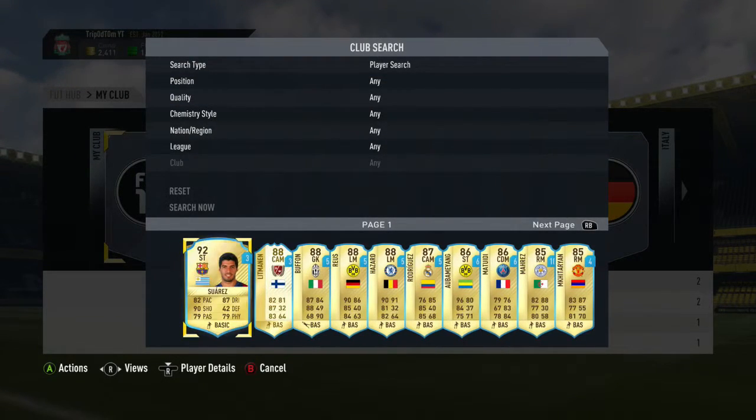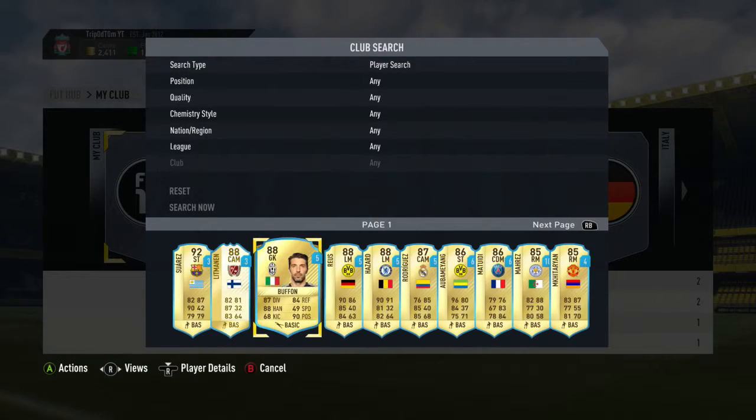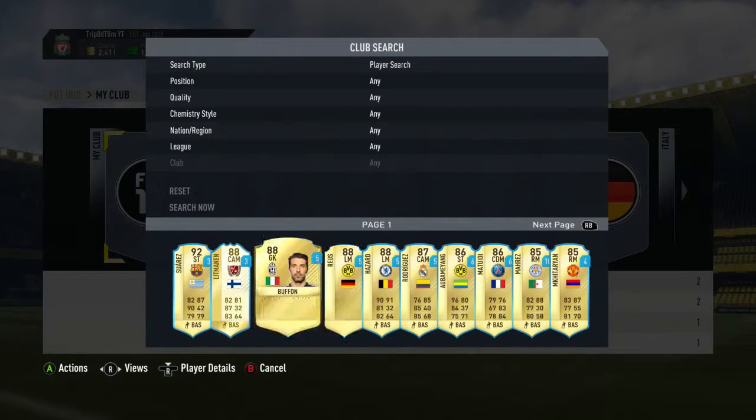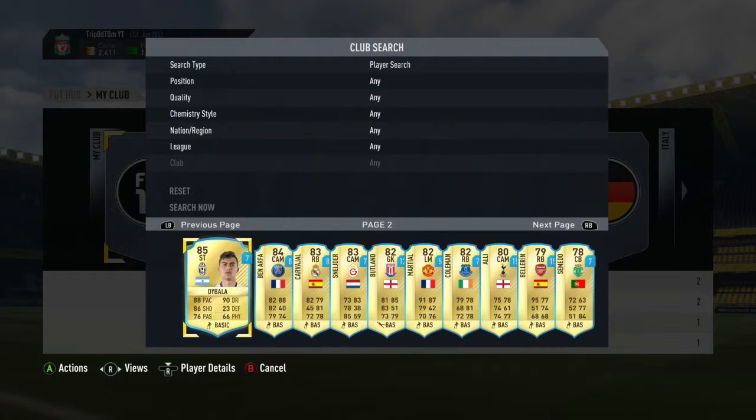Look at all that — Litmann, or whatever his name is, he's the only one of these I got out of like a loan pack. Actually I think I got Buffon as well at the start, but the rest of these I just bought off the catalog. So there's some pretty good players in there.